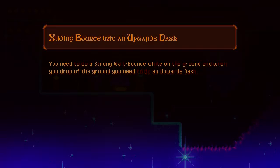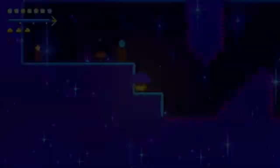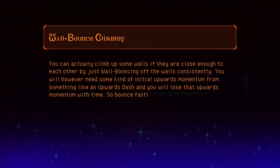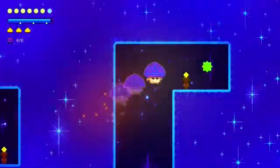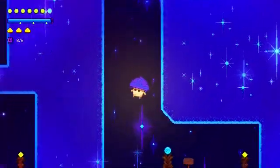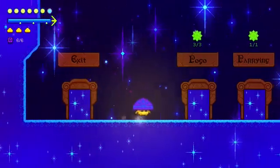Sliding bounce into up dash — apparently I was supposed to do a forward dash in the last one. There we go. And number eight — wall bounce climbing. So you can bounce back and forth between walls, but that doesn't give you upward momentum. So that is a neat but rather difficult to use skill.